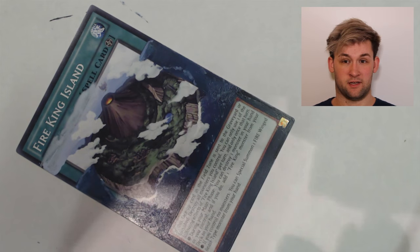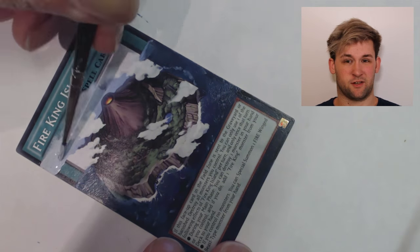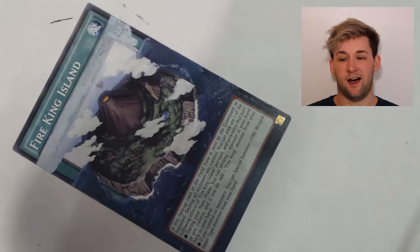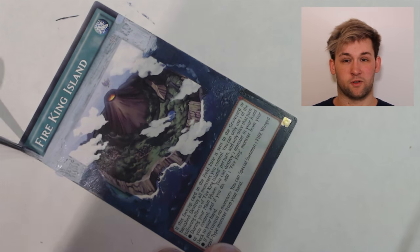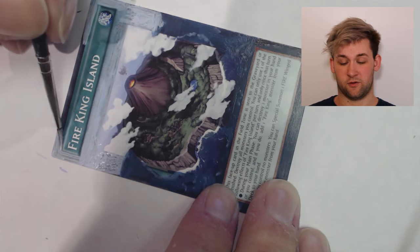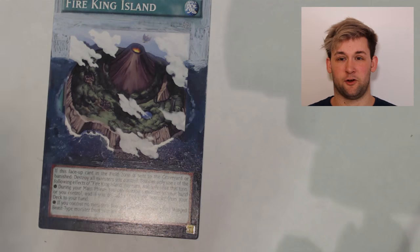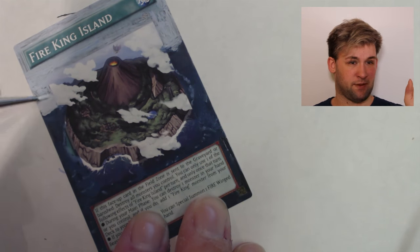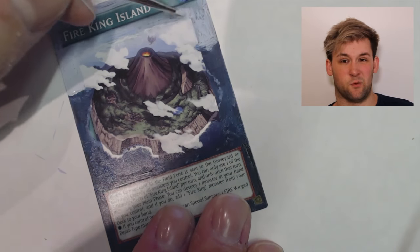I've again opted to cover over the field spell symbol. This is because I just generally don't think it's necessary at this point. It's the same with the level stars from the last few that I've done - I just no longer find them necessary. It's awkward to try and paint in those little gaps, and you just can't make it look perfect unless you get a little patch of tape for each star. It just doesn't seem worth it to me.